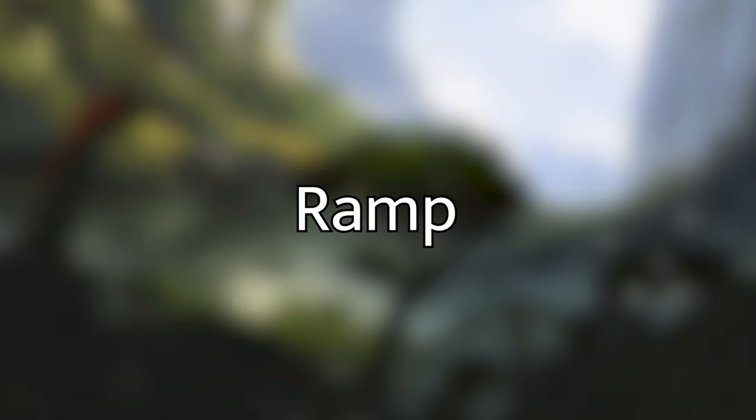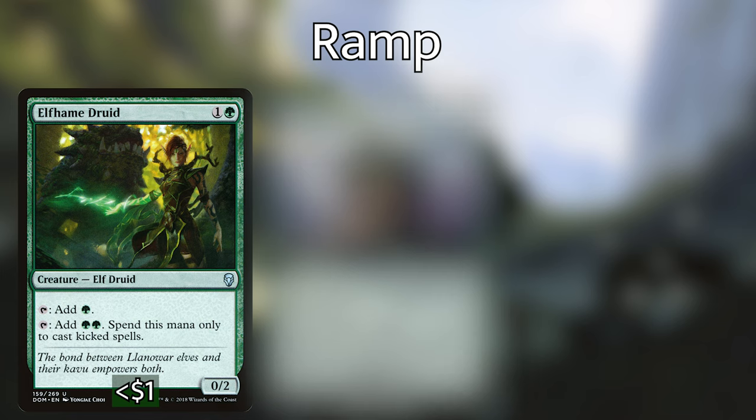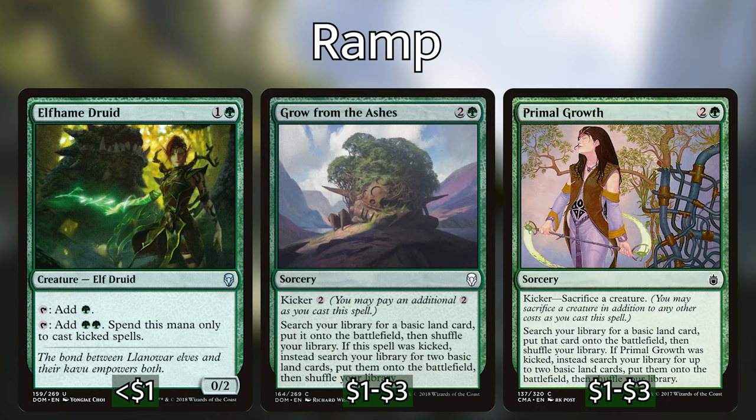Let's start with the ramp, because there is a lot of it in this deck. If we're not ramping for the first couple of turns we're on a slower track than we want to be. There are a couple of spells that synergize especially well with our commander: specifically Elfhame Druid, Grow from the Ashes, and Primal Growth. Elfhame Druid gives us extra mana for kicker spells, tapping for two green instead of one. Grow from the Ashes and Primal Growth are both kicker spells that search for two lands and put them right onto the battlefield untapped. If we pay their kicker costs and copy them with Verizal, these end up getting us four lands out at once, all untapped.